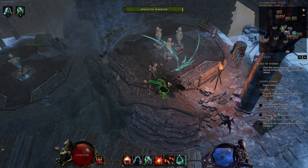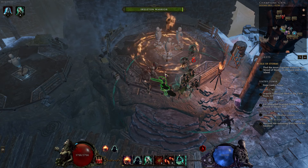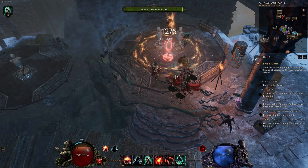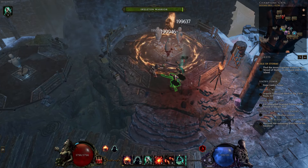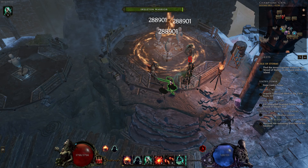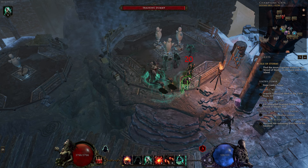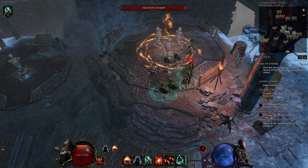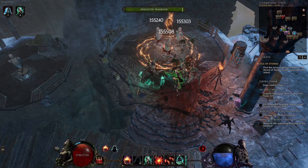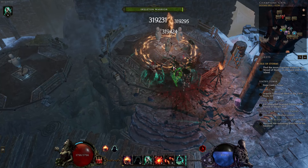So the loop is: Dread Shade, Infernal Shade, Sacrifice, bring back minion, Dread Shade, Sacrifice, bring back minions, Dread Shade — and do this for the rest of your life. We can also speed it up: Infernal Shade, Sacrifice, minion, minion, Dread Shade, Sacrifice, minion, minion, Dread Shade — because we have enough cast speed.